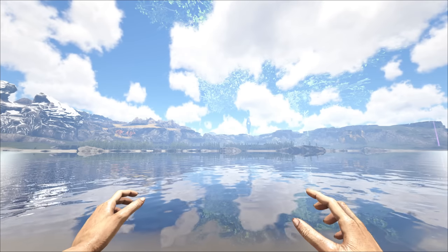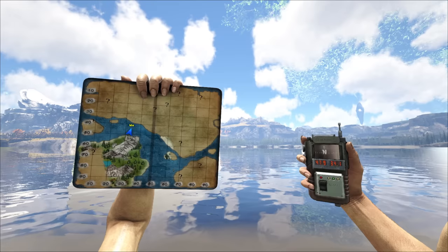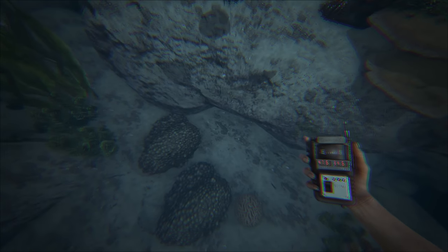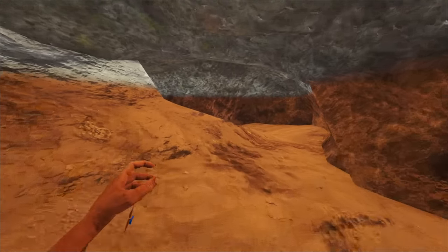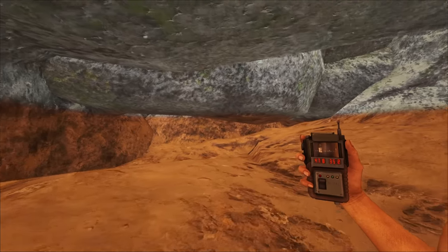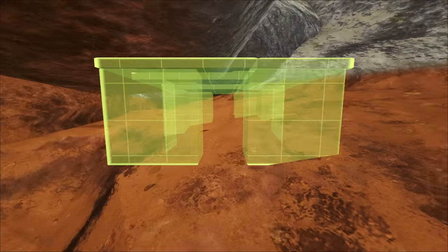Coming in at number 10, we've got an underwater air pocket rat hole on Fjordur — probably the most unique rat hole on this list. If you hover over the ocean at these coordinates and head straight down, you'll come across a hole in the sea floor, and all you have to do is swim straight down to enter the rat hole. I think this is one of the more well-known rat holes on this list of unknowns, but I definitely think it will be a new base location for a lot of people. You can build here on official, which makes it an excellent starter base for people playing solo or in small tribes.